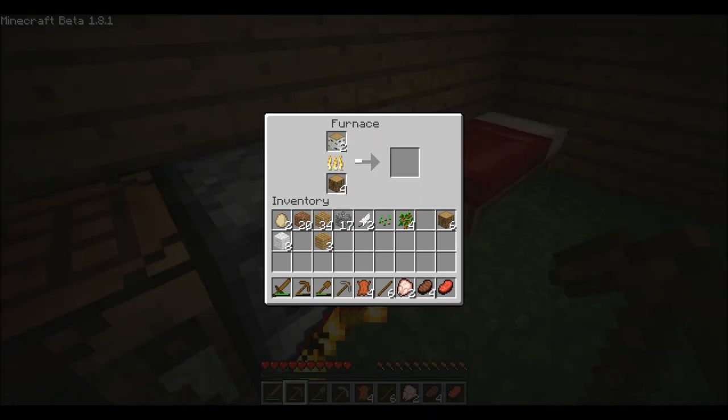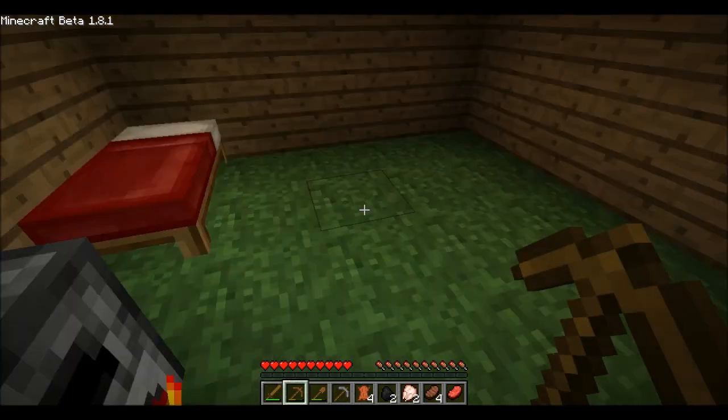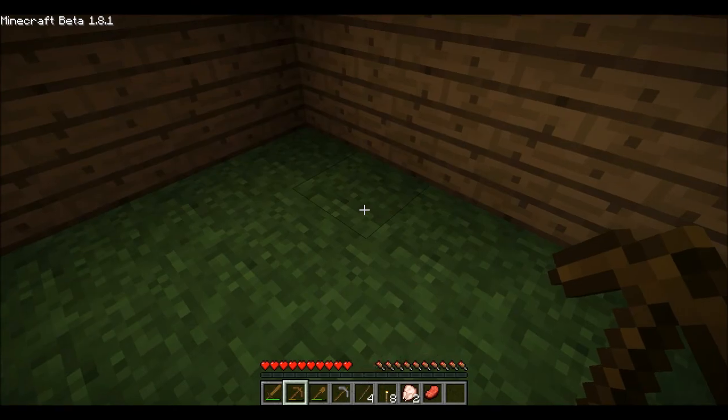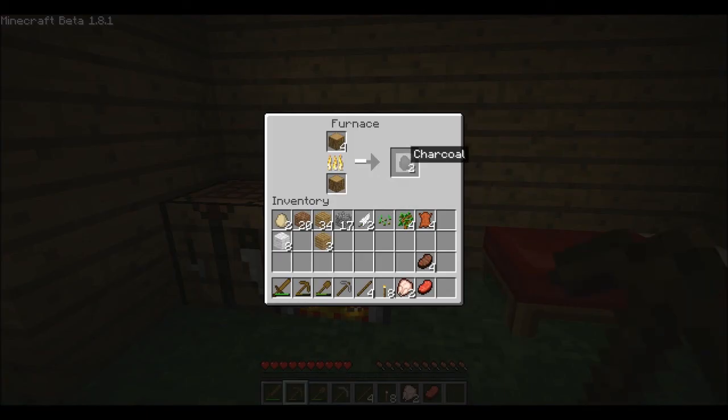You can make your own coal this way by putting wood in both spots of the furnace and it should give you a piece of coal — charcoal, yeah, same thing I think. I don't remember if they're different; I've always just heard it called coal. Yep, charcoal gives you torches which you can use to light any place around you. I'm gonna do some cleaning up and make a few more things in the next episode.